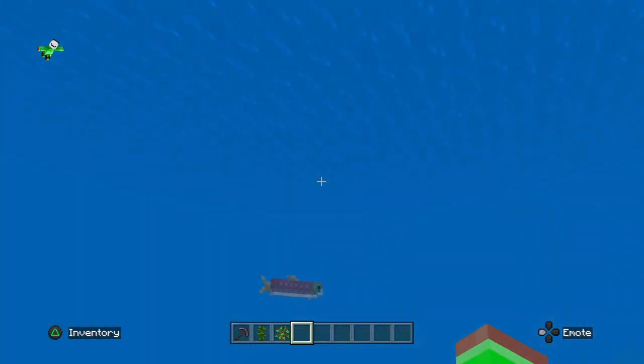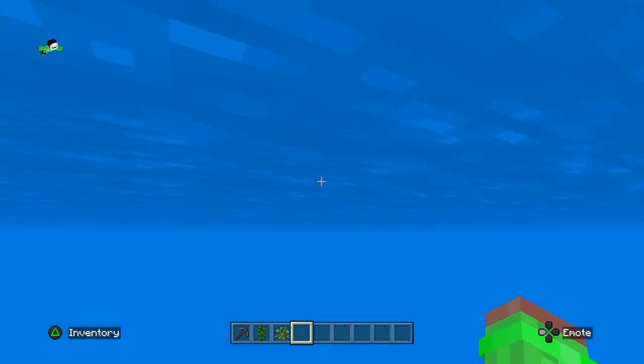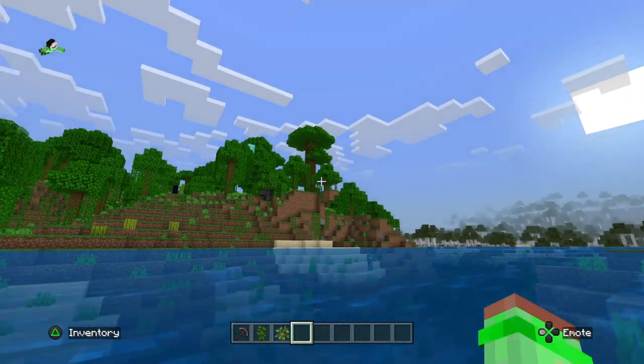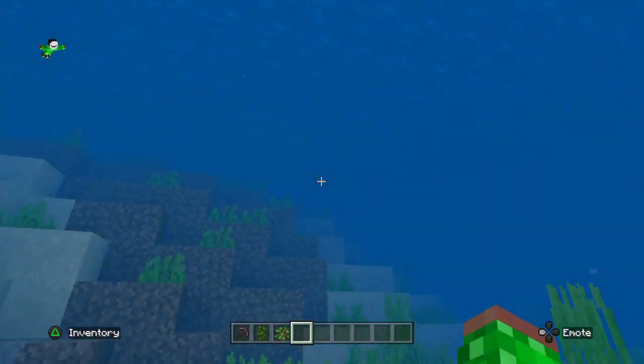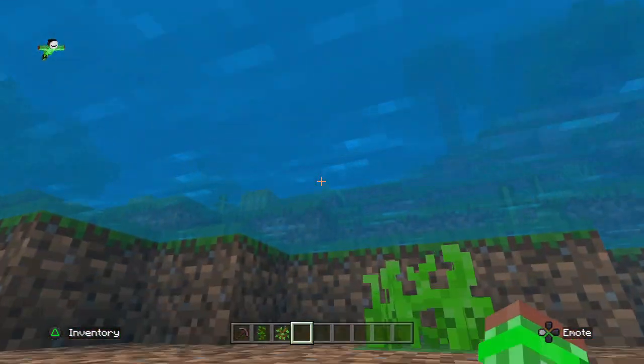I couldn't breathe there. By the way, if you can't fly in your Minecraft world, then that is a bad world. You need to spawn in a new one, because you should always be able to fly like this. We gotta stick in the water because now I can breathe for a few minutes, I think.